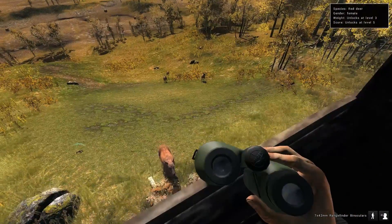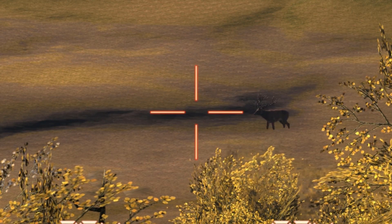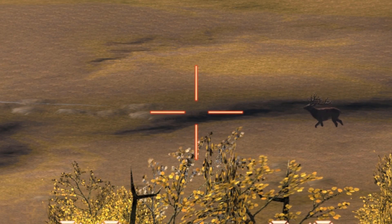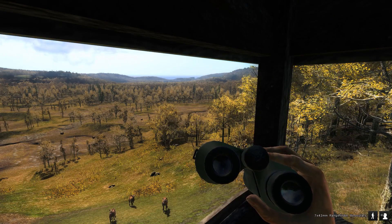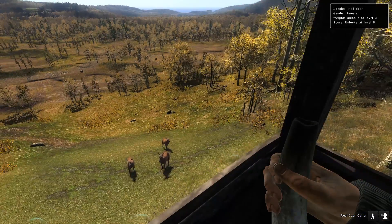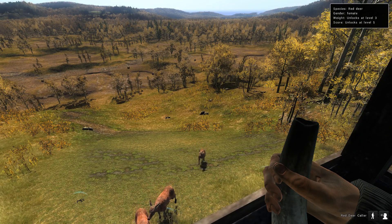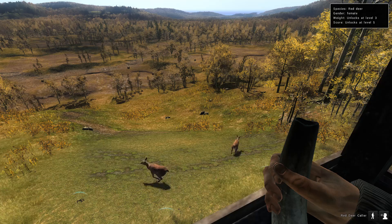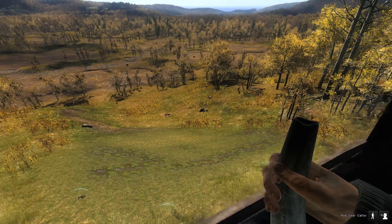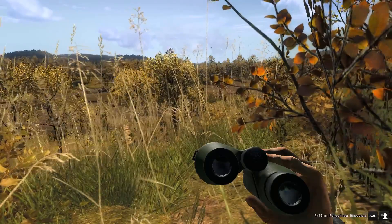I've got a ton of cows right here, but if we look off in the distance we've got ourselves a stag. I don't know if he's a monster but he looks pretty decent. I don't know the scores yet — I'm gonna have to check the leaderboards for red deer once we hopefully pop this guy. I'd like to use the call to attract him, but I feel like these cows are going to freak out. There they go — hopefully they don't spook him. I'm gonna get down and crawl my way over there.